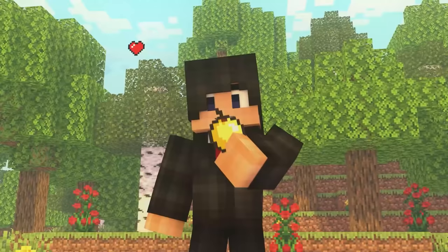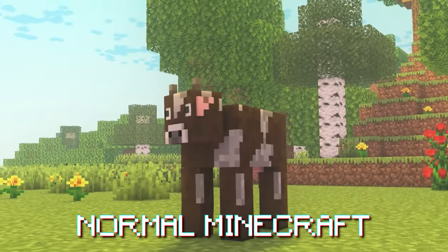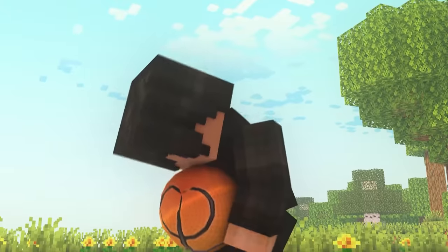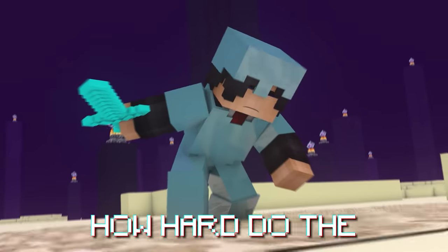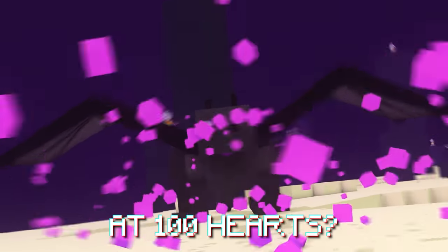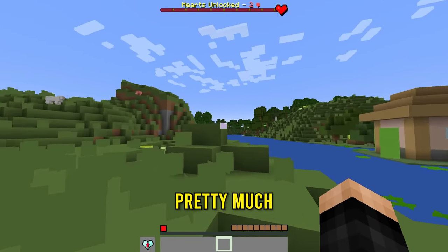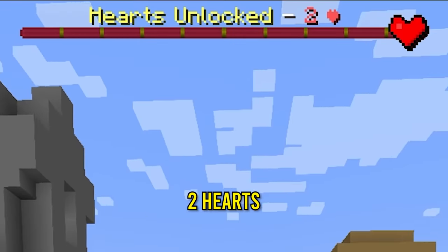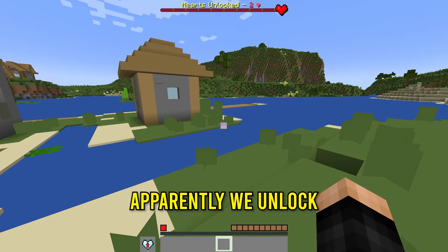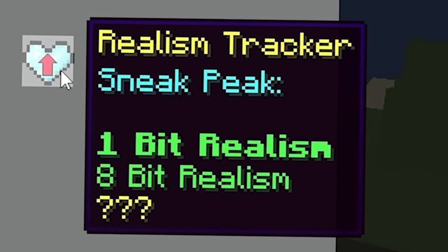This is Minecraft but your health equals realism. The goal is to go from one heart ugly Minecraft to three heart normal Minecraft to a 100 heart real life Minecraft. The objective is to unlock more and more hearts through various challenges. At one heart the realism is really bad, and the goal is to fill up the realism bar. We have a realism tracker going from 1-bit to 8-bit realism and beyond.